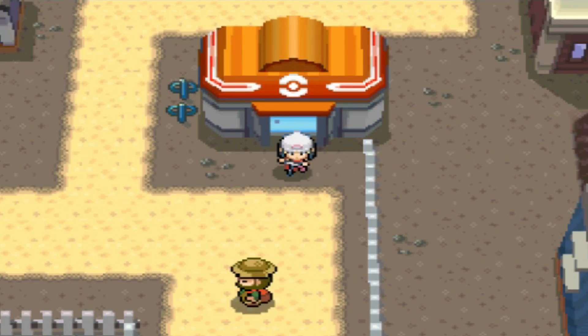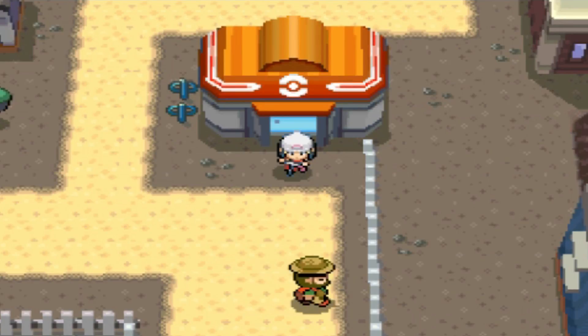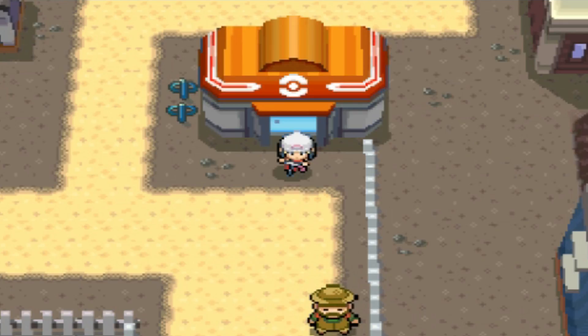Hello, welcome back to another video for Pokémon Diamond and Pearl. Today we're going to go for Dratini. Dratini can be found in Mount Coronet on the fourth floor in the first section, which I'll take you there very shortly.